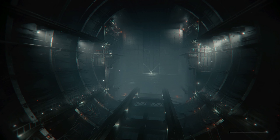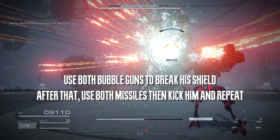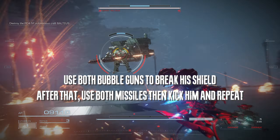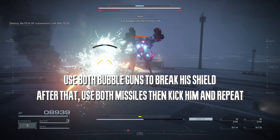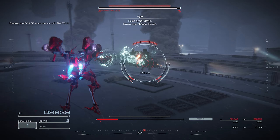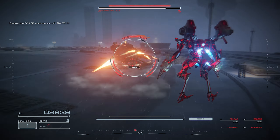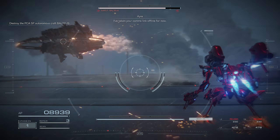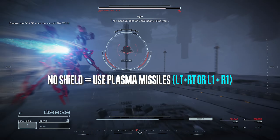We're going to start off by boosting forward — just press Circle or B. Then we're going to go around him by holding L2 and R2 with both of our bubble guns. After we break his shield, we're going to kick him. Boost forward, kick him, and then use your two shoulder weapons — those are the plasma missiles. As long as he doesn't have a shield, spam plasma.